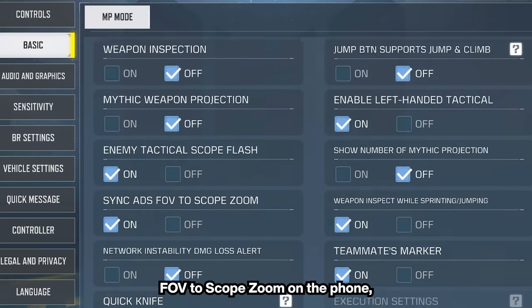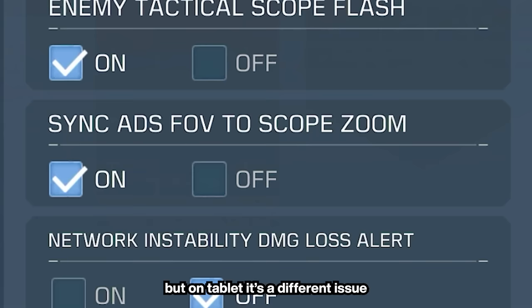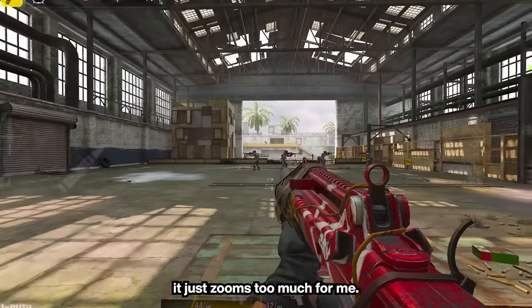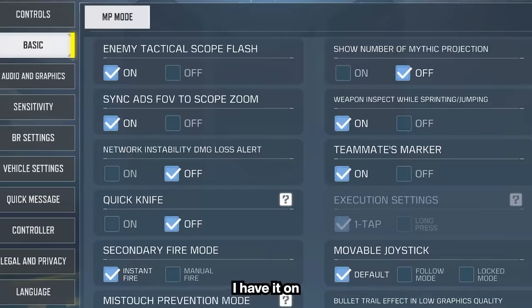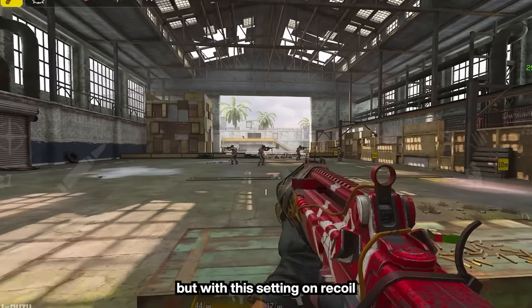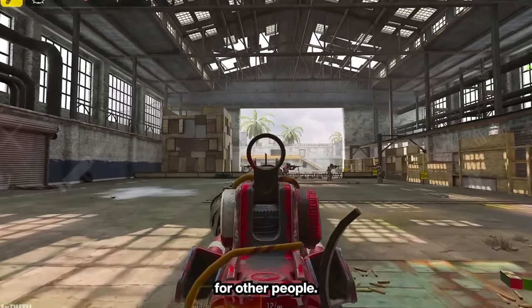I never used Sync ADS FOV to scope zoom on the phone, but on tablet it's a different issue because without it, every time you ADS it just zooms too much for me. I have it on because I can still see enemies even though it doesn't zoom in, but with this setting on, recoil control can become harder for other people.